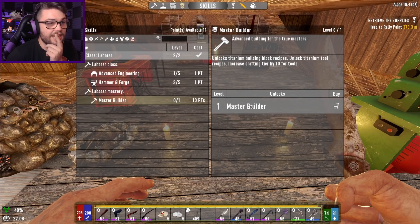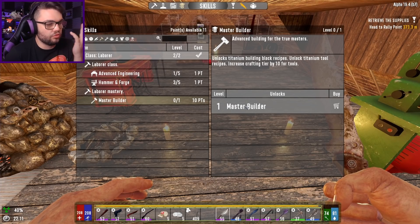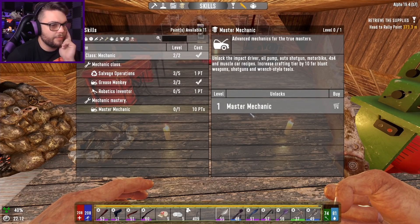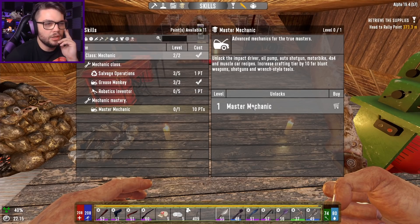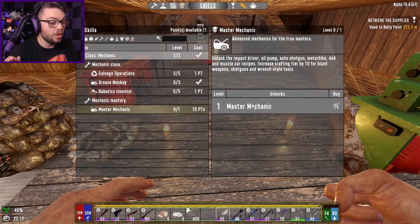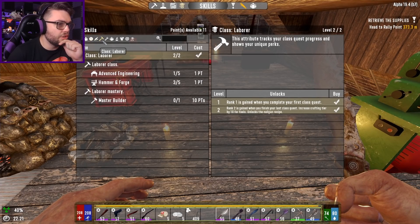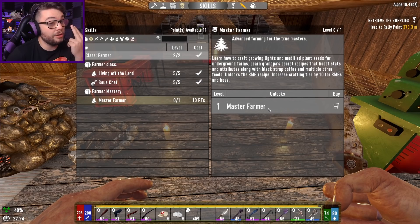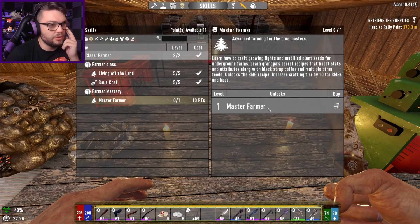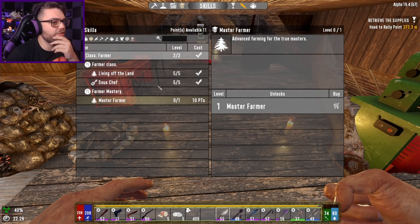What are you going to give me? Engineer - unlocks titanium block and tool recipes, increases crafting tier by 10 for tools. Well, I don't have any titanium resources, so that's not going to work out for me right now. What about Mechanic? Unlocks impact driver, oil pump, auto shotgun, motorbike, 4x4, and muscle car recipes. Increases crafting tier by 10 for blunt weapons, shotguns, and wrench style tools. That's going to give me a better baseball bat and a better shotgun, which I'm feeling I'm going to need very much tomorrow night. Mechanic is in the lead. Farmer just gives growing lights and underground farm mods - that's off. What about Scavenger? The Desert Vulture recipe, increases bonuses from wasteland treasure by 10%, and increases loot drop chances from all enemies.